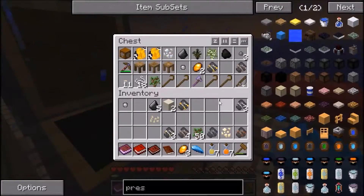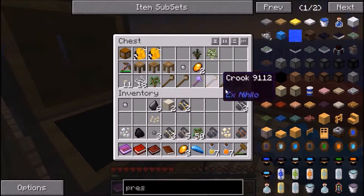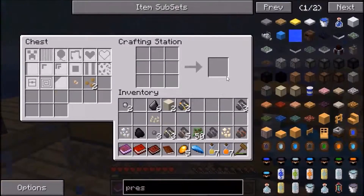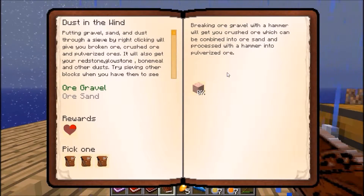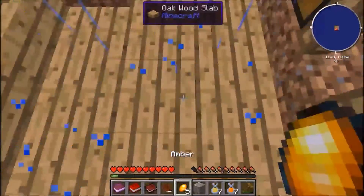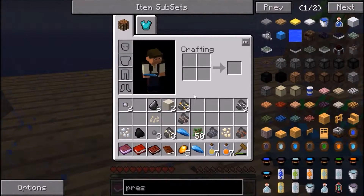So I think we've got some more stuff — yep, stone, coal, flint. We've actually got five broken iron ore, which can turn into a gravel — and there we go. So now we need breaking ore with a hammer — breaking gravel ore with a hammer should actually give you sand.